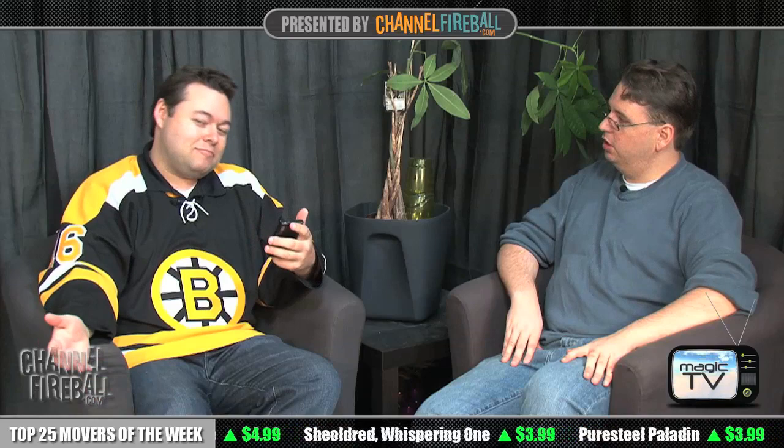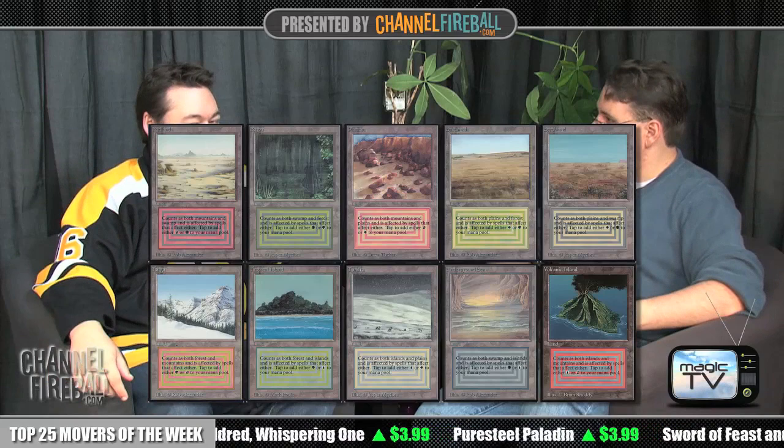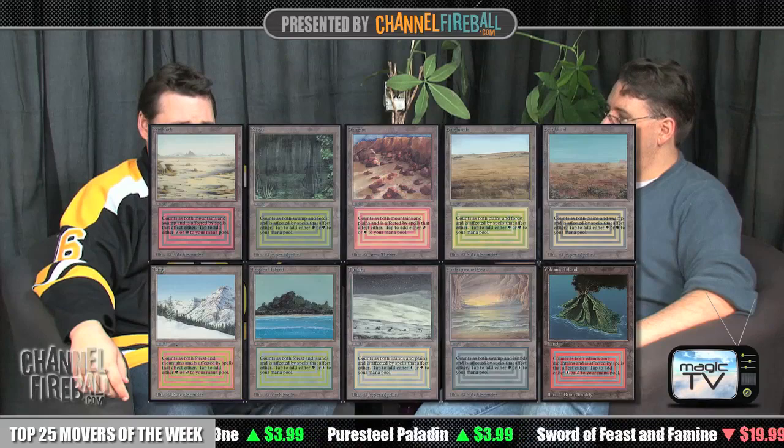Moving up to number seven, it seems pretty obvious: dual lands, the original cycle — Taiga, Tundra, Badlands, Underground Sea, et cetera. Of which I've never managed to collect a full set. Luis has had too many friends. I would just always acquire them, trade them off, sell them. Even right now I've got maybe five or six Tropicals, a couple Tundras, a couple Volcanics, and like twelve Undergrounds — because I only collect the ones I use, and I only use the blue ones.